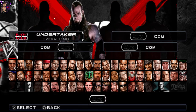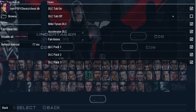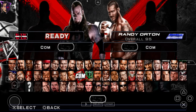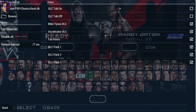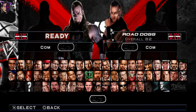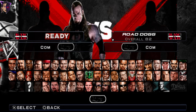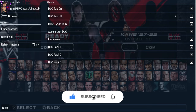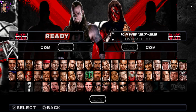Go back to the PPSSPP settings and go to the DLC tab — turn it on, then off. You have to enable and then disable the DLC tab. Now go back, select the character you want, then once again go back to the settings and turn that off and the DLC tab on. Go to the DLC section and here you can access the DLC roster once again. I'm going to be selecting Masked Kane. Once again you have to go back, turn that on and this off, then go back — and alright.